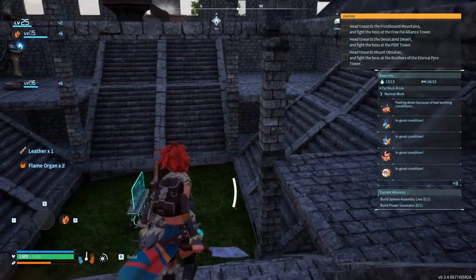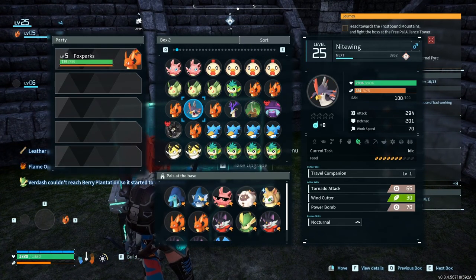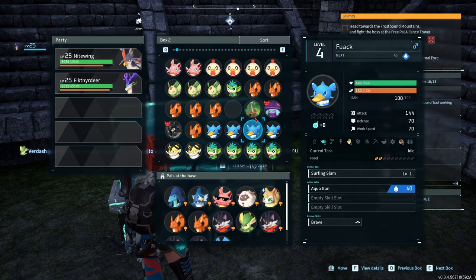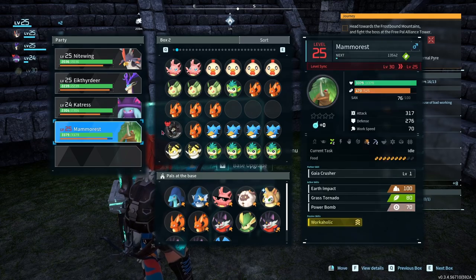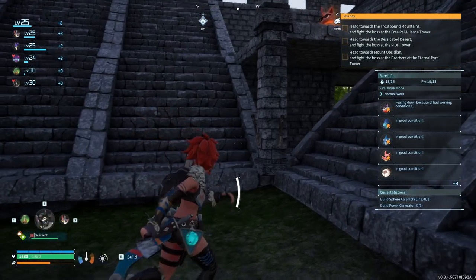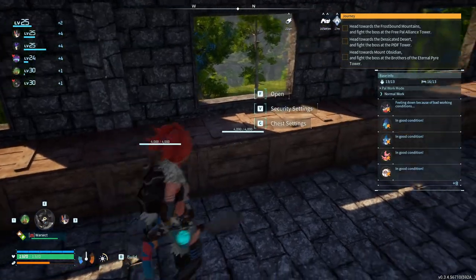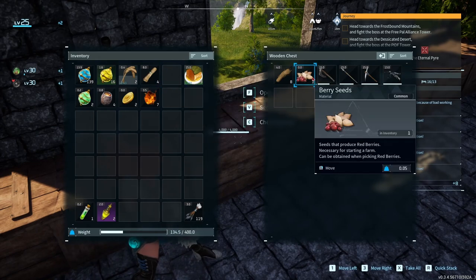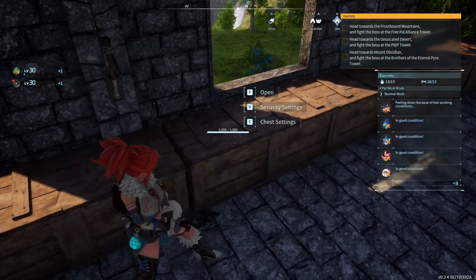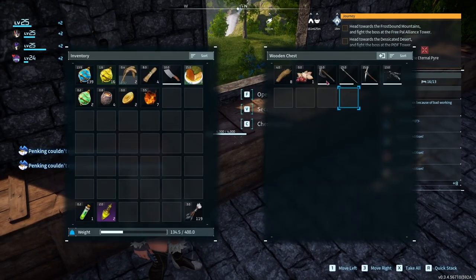Now that we've butchered most of them — wait, is that the wrong order? I'll put this one together. You know I don't care about trees anymore. Maybe I'll keep the butcher knife in my hands. 25 damage — how much does the axe do? I've been axing people — I'll keep the axe. I just want something that does low damage when I need to capture low-level pals for speed or combine them.